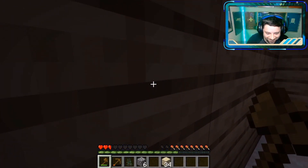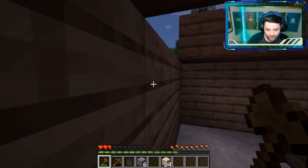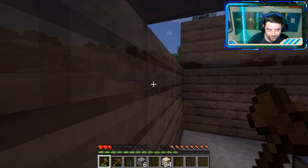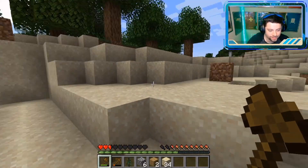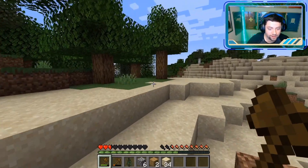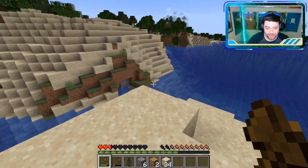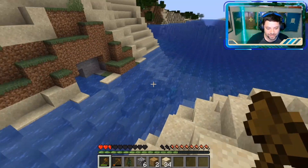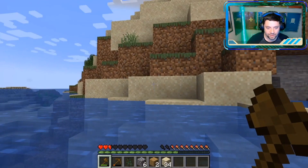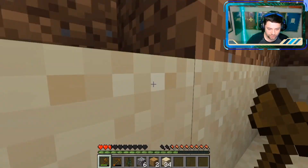It's right outside guys — there's a creeper right outside this wall. It is a brand new day. Our objective now is of course to live, but our first and foremost thing that we need to do is get food. We got to get food guys — we are still hungry from last night. And I think another thing that we need to do is get a bed. Last night was a long night and I'm not looking to do that again.